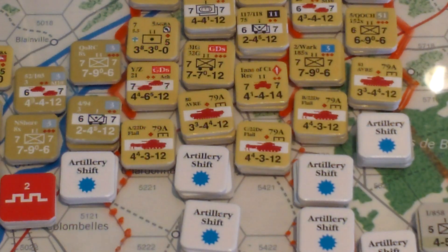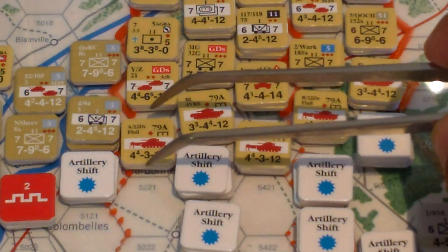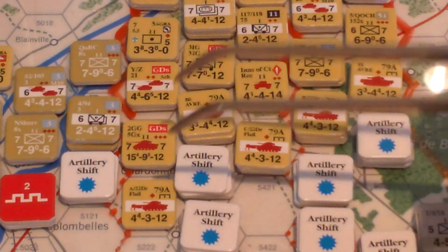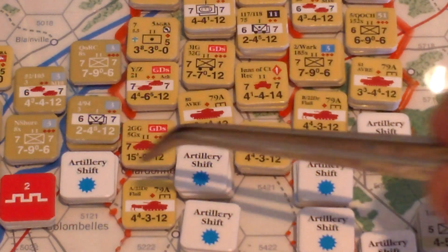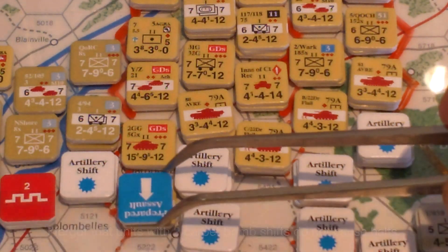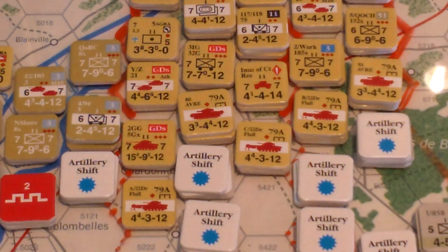In prepared assault mode, leg units — basically everything not wheeled or mechanized — can go one hex. There are no movement points for prepared assault mode. Mechanized units can go two hexes, with some restrictions — they can't go through heavy terrain twice. As soon as they butt up against an enemy unit, they have to stop moving. So we'll go ahead and move this guy one hex forward — he comes up against some enemies and must stop moving.